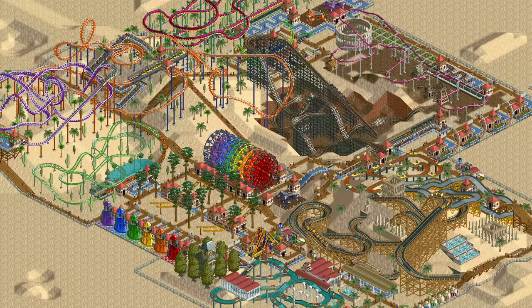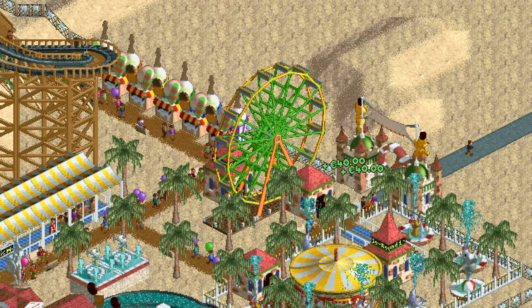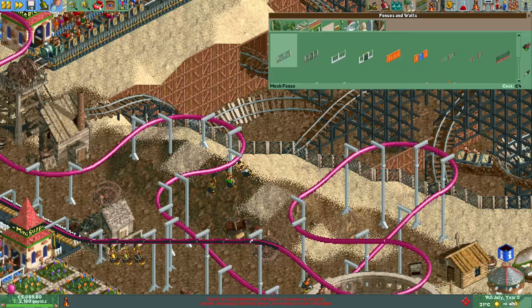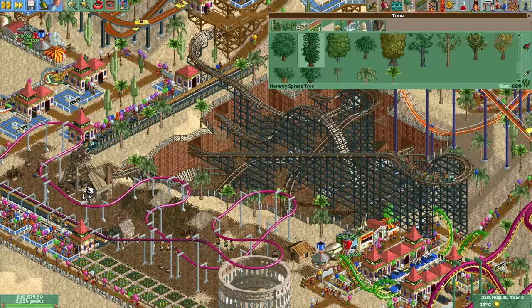Now the park is mostly finished but we still have some time left and a few spots just feel a bit unfinished to me. First I built some balloon stalls because balloons add a lot of color to the park. I also built two more rides — a spiral slide downhill from the corkscrew coaster and a ferris wheel next to the park entrance. Lastly, it's time for a lot more scenery, starting with a chain link fence around the hole that the Dynamite Blaster is built in.